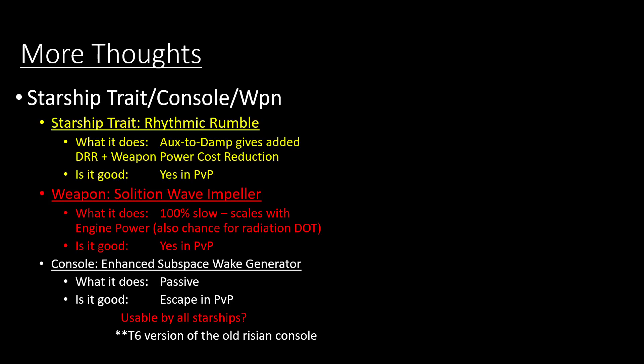Now for the starship trait, console, and weapon. The starship trait is actually really interesting — I'll probably do a different video entirely on why this could be very, very good for PvP. The description says Aux to Damp or pilot abilities proc this to give you additional damage resistance rating and weapon power cost reduction. The big thing is that it's not just Aux to Damp but also pilot abilities. So this synergizes with things like Cold Hearted, which also procs off pilot abilities. I think this trait combined with other things will push us toward the best PvP starships having lots and lots of pilot abilities.